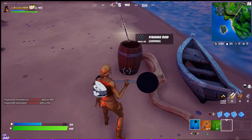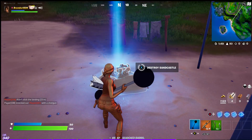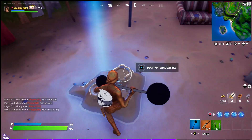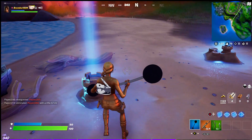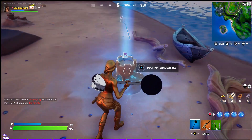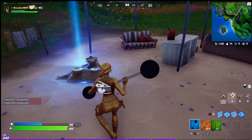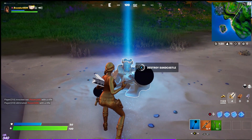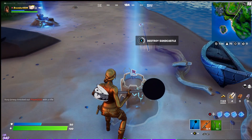Maybe it's not activated in the game yet, I don't know. But there's a location right here with a bunch of different sandcastles. Maybe you have to destroy them in a certain order — there's a lot of that kind of stuff in Fortnite. So there are three activated — let's try destroying them in different orders: one, two, three. That doesn't work. Let me try: one, two — maybe three. There's got to be a certain combination.